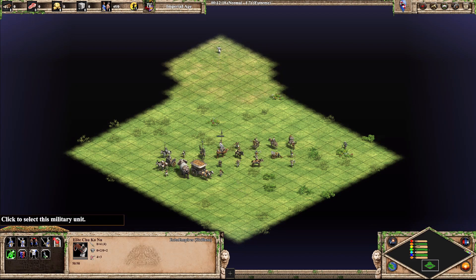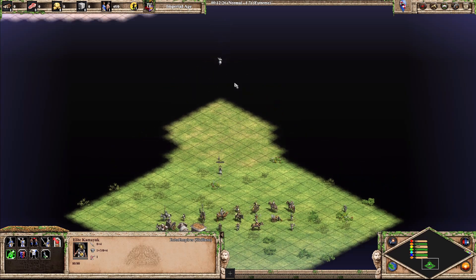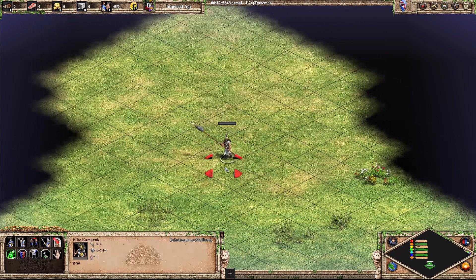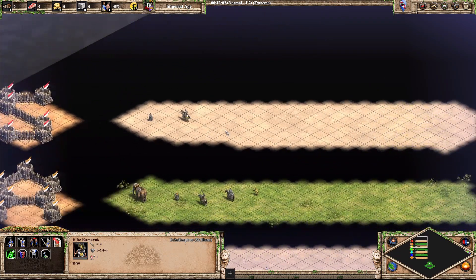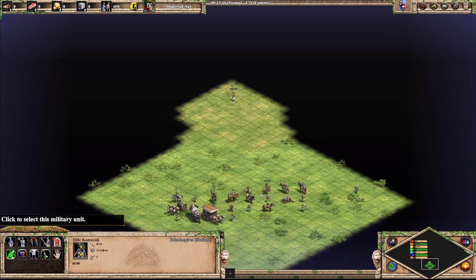Next up we have the Karambit Warrior. I think this is one of the better looking unique units, especially for the American civs. Looks really cool — I just like the way you look. They are effectively similar to a spear-line unit but look really nice, so I'm going to put it into S tier. Yeah, S tier — it's one of the nicer looking units.